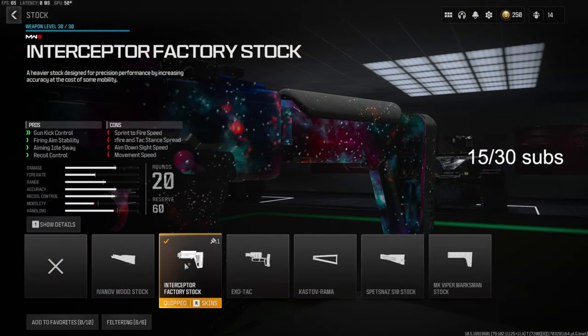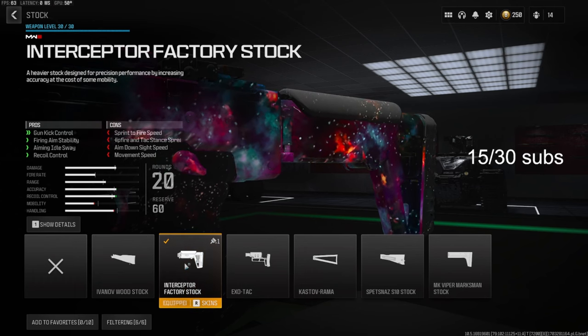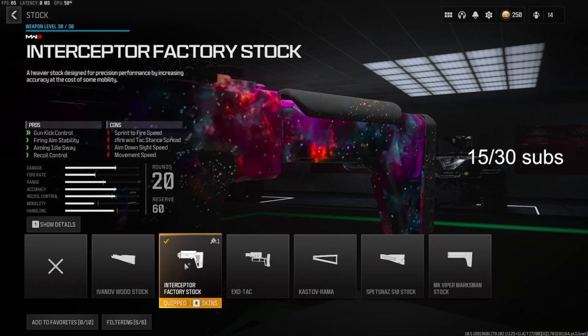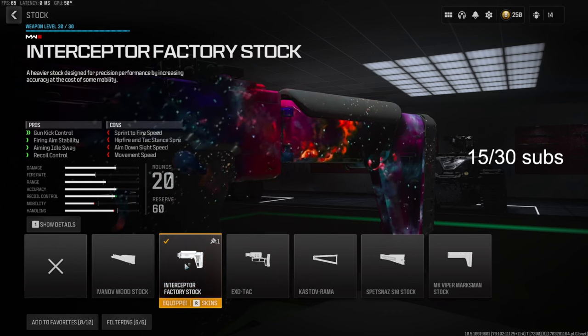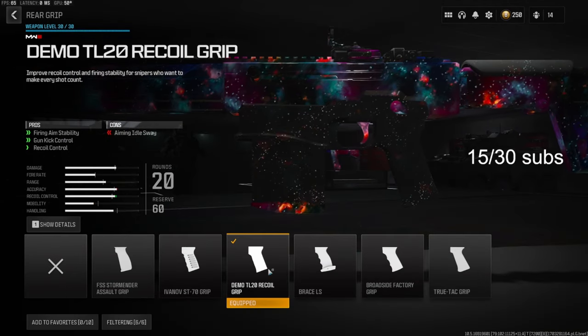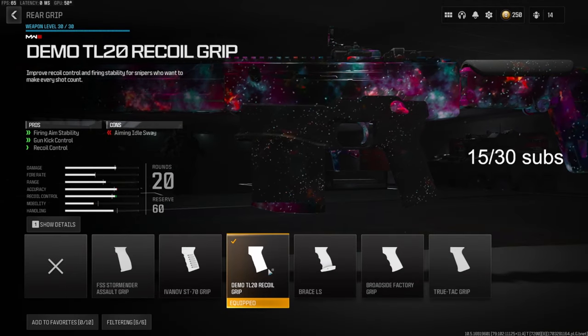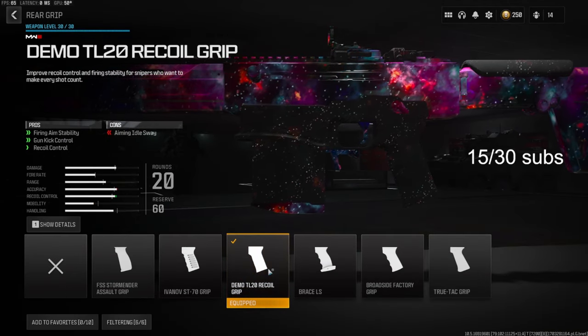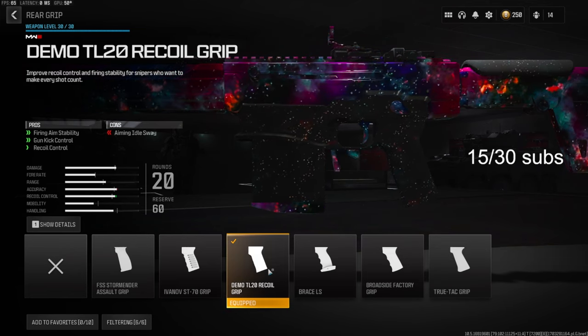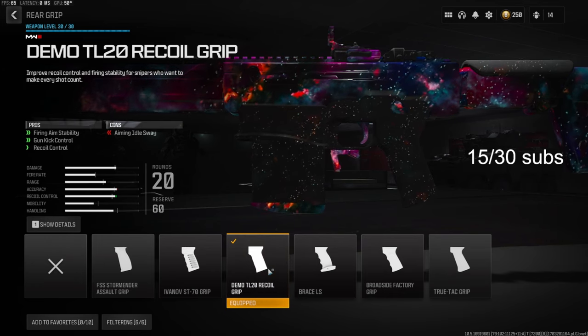On the stock we're going with the Interceptor Factory Stock for gun kick control, firing aim stability, aiming out of sway, and recoil control. You do lose out on a little bit of sprint to fire speed, hit fire and tac stance spread, aimed on side speed, and movement speed. On the rear grip we're going with the Demo TL20 Recoil Grip for firing stability, gun kick control, and recoil control.